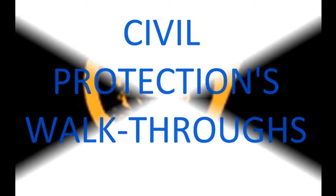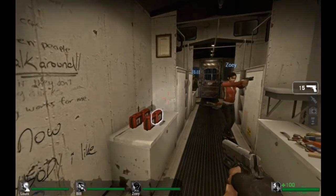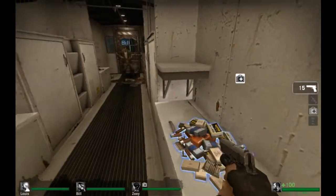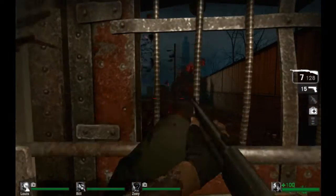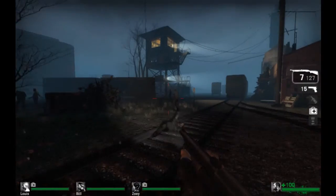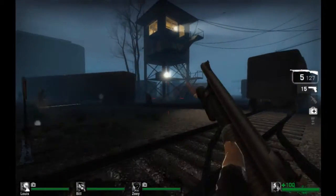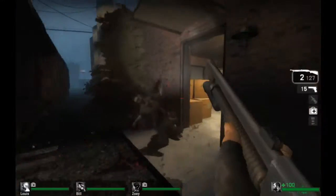Hi guys, welcome back to CP's walkthrough of Left 4 Dead 1 — I mean Left 4 Dead 2, I'm sorry. So yeah, the last part we left off was after getting into the caboose, after a full attempt of getting Lewis in there, because he was acting like a moron.